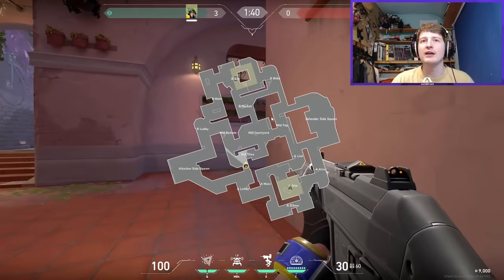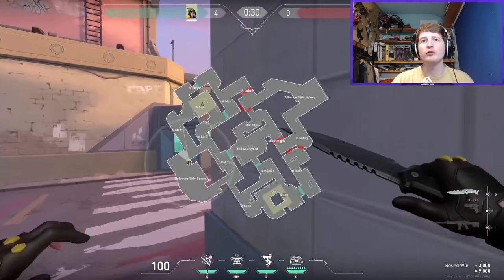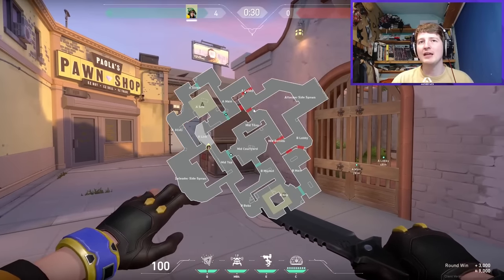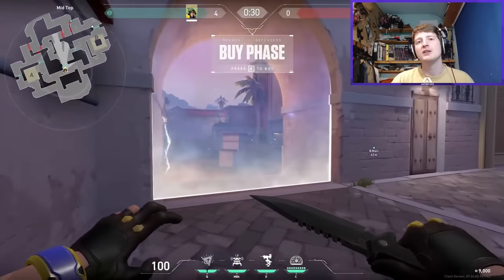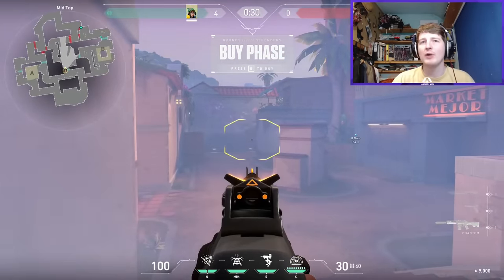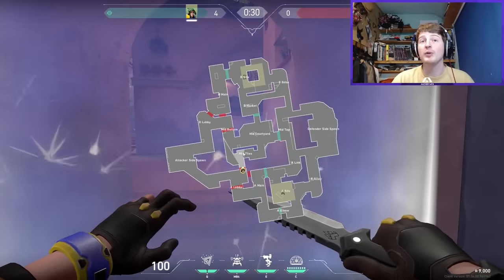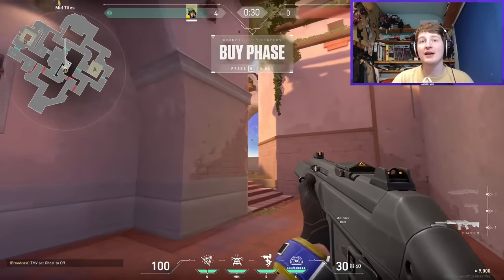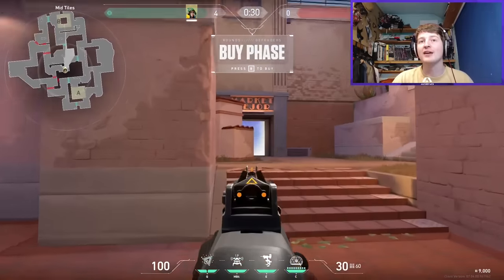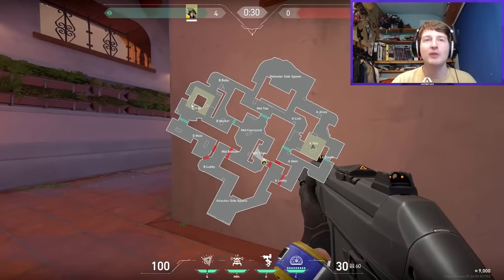With 30 seconds left the barriers start very close — that proves the point about early fights. Look how close the barriers are, and in mid attackers are a couple steps from a fight. In B main it's the same — a couple steps either side and you're straight into a fight. As defense you can get to your positions almost immediately. This map will definitely feature a lot of early fights.